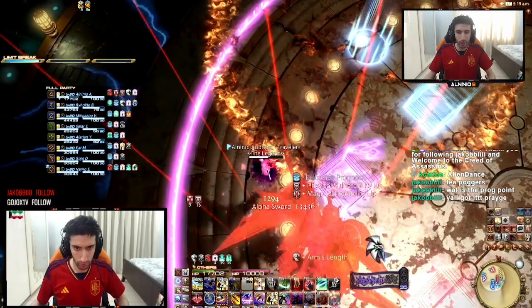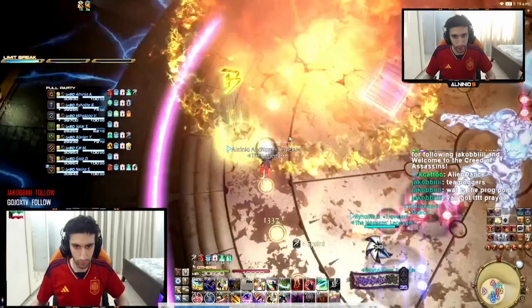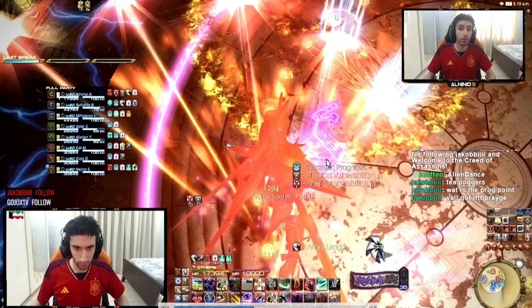The one important thing about Limit Cut is you need to either count the AOEs or use whatever reference you want — I personally count them. It goes four AOEs, then the middle explodes, then another four AOEs. So you count one, two, three — if you're number 1, you will stop at the third AOE. Then the fourth explodes right in front of you. So stop at three — that's when Limit Cut starts happening.